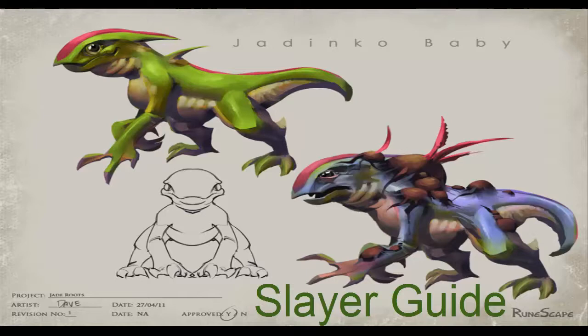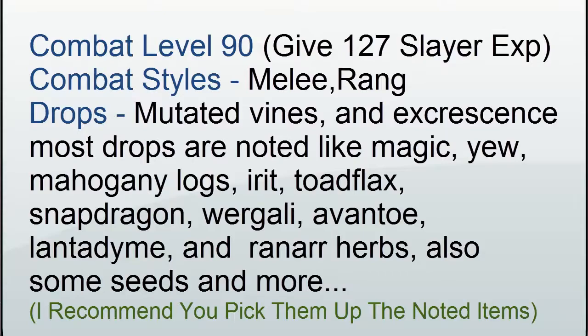Hey YouTube, and welcome to the Mutated Jadinko Baby slayer guide. They are level 90. They melee and range. Their 100% drops are mutated vines and Exquisite Charms or something similar.